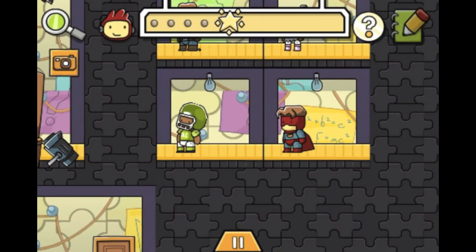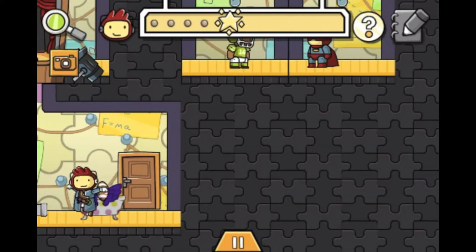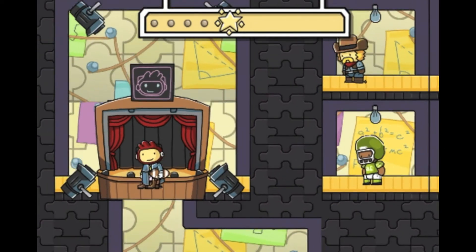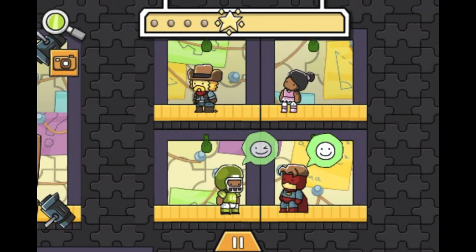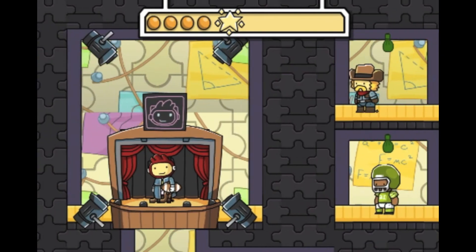And finally, you're going to want to type in cowboy boot and put it on Maxwell. Now you can show the judges. Let's go. What do they think? Alright, they're all happy. Now you can get your starite.